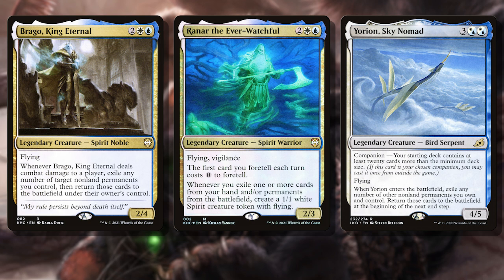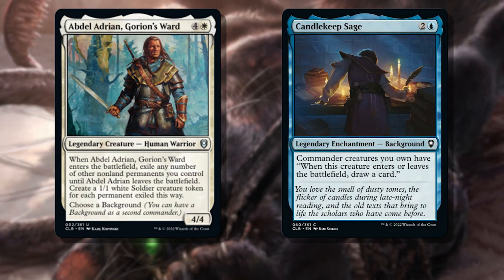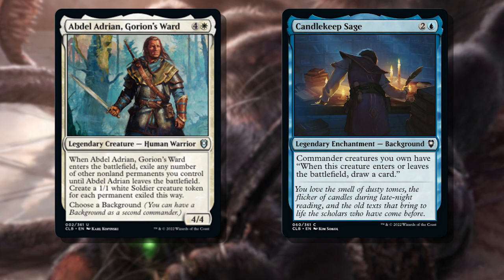The biggest benefit to Abdel Adrien though is that he himself exiles permanents on enters the battlefield. This means when we exile and return him, we're not only getting triggers from everything he has exiled, but we get his own triggers over and over again. This results in tons of card advantage, life gain, and lots of 1/1 soldiers too.